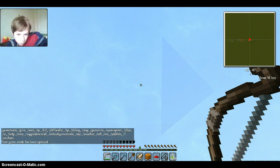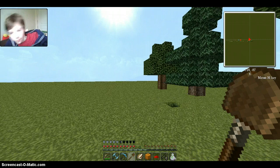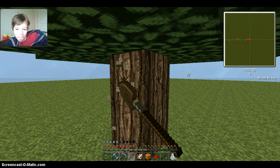The axe has a little skull in it. Here's the shovel, and here we can see our little digging animation. The book and quill looks like that.